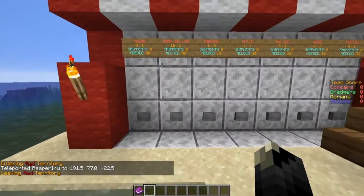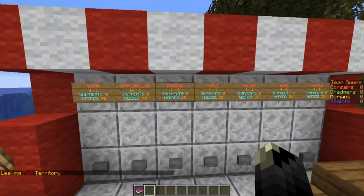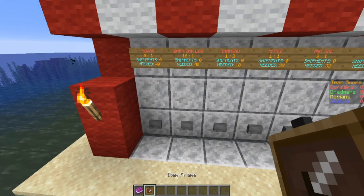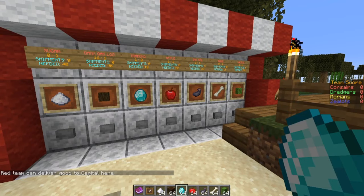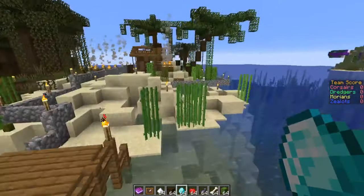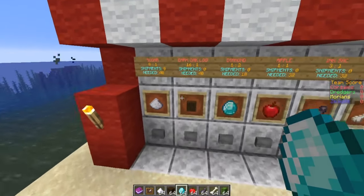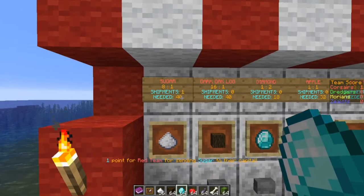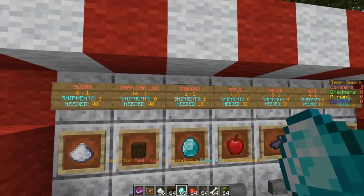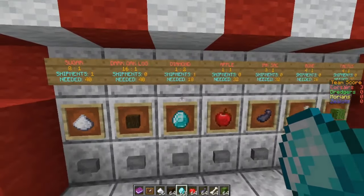Let's go to the red team. Here you'll see their way of scoring points by handing in sugar, dark oak, log, and diamonds. Normally we have item frames here but because we changed hosts we're without them. The Corsairs are pirates, so they need supplies for their ships, wood to fix their ship, and some other beach-like objectives. You can see they need 40 and a shipment of zero. If I hand them in, shipments goes to one and Corsairs now have one point. A diamond gives two points, so they have three points and still need 17.